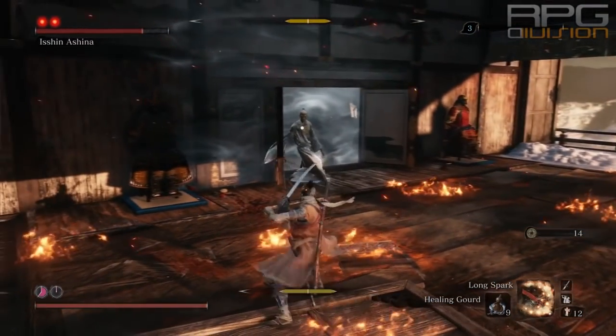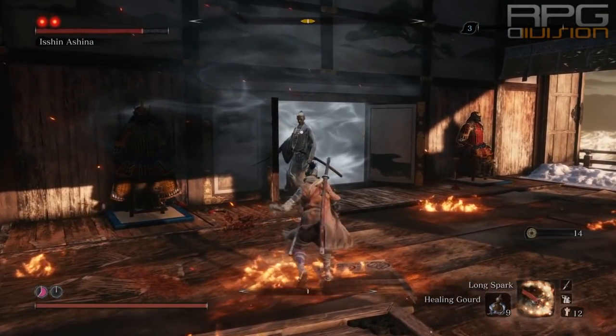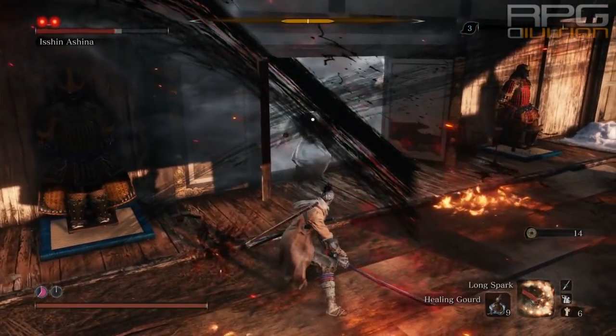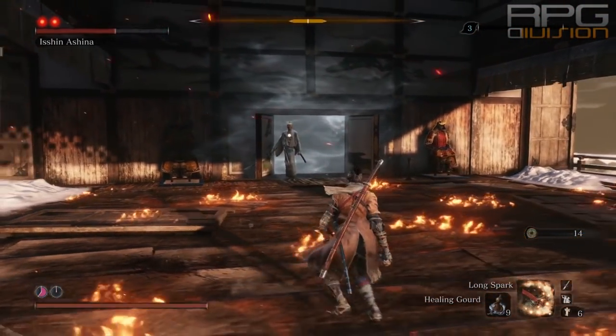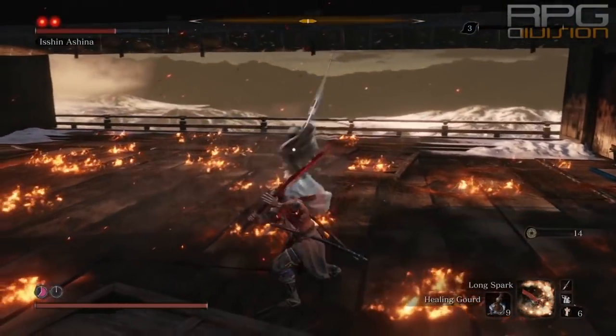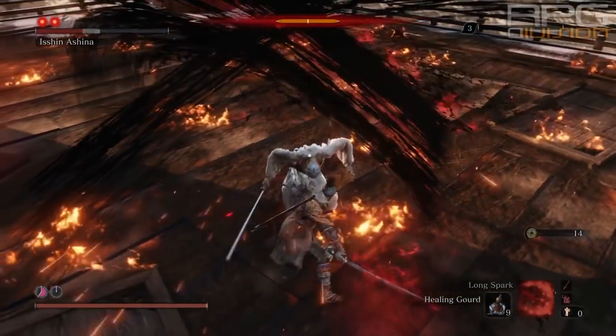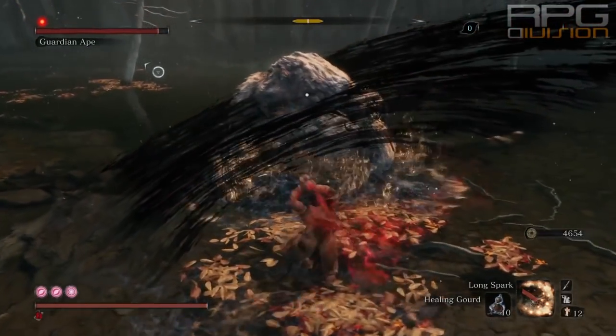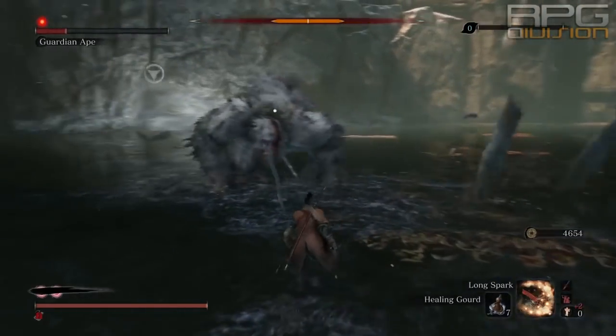This combat art is also the best because when you run out of emblems it is still quite powerful. The range is lost and it does not stagger enemies as much as before, but high damage remains — it might be a bit lower than before but it is still significant. Most powerful combat art in the game however you look at it.